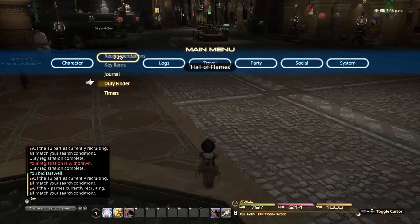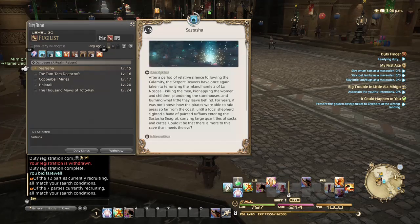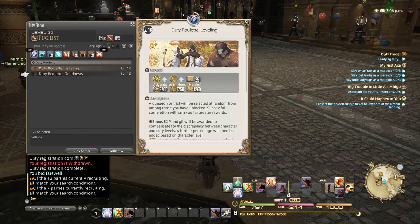In Final Fantasy XIV they have what's called the Duty Finder. In other games it'll be called something different, but generally they'll guide you through it — it may just be called dungeons. The Duty Finder allows you to queue up for any dungeon or group activity that you have available so far. You can see the Duty Roulette leveling option, which combines all the dungeons available to you at the time and picks a random one based on who's available and who's looking for the same thing.